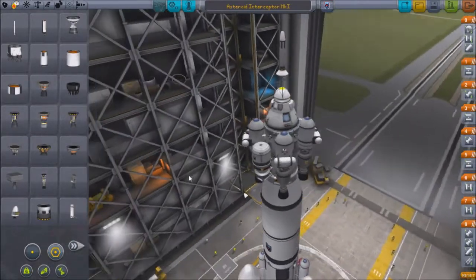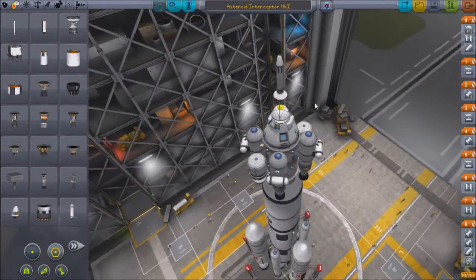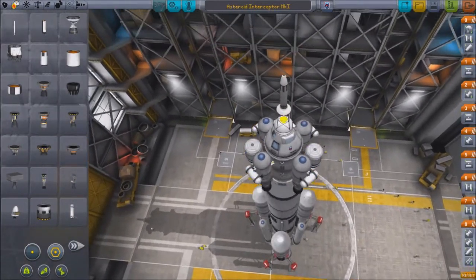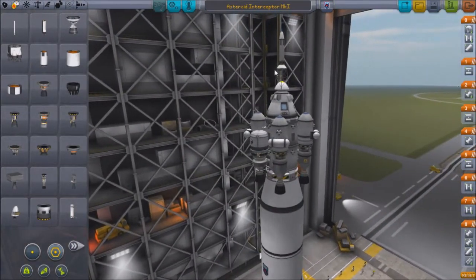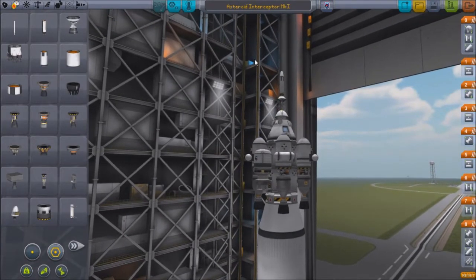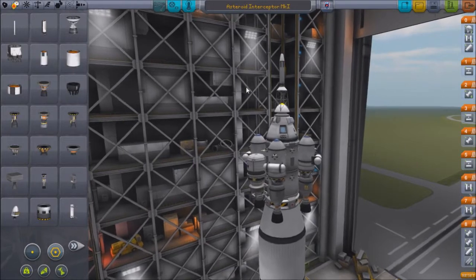You might think — well, how are you going to grab an asteroid from the side? You can't reach from there. Why do you need two? Well, you don't need either of those things — what you need is it on the nose. This particular design, you need it on the nose. But I wanted to use the launch escape system, so once I'm in orbit I will ditch the launch escape system — it'll just fly off.